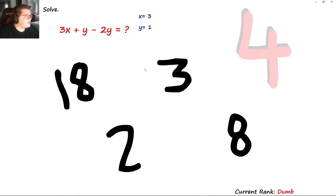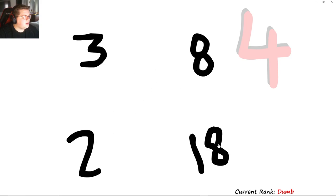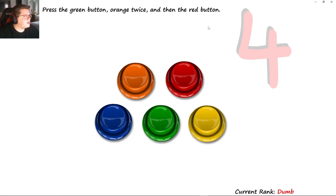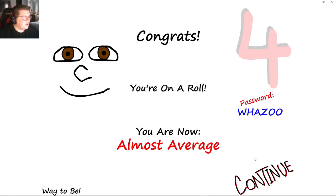Solve — x is three, so that's nine. Plus one is ten, minus two, that's eight. Press 8, 3, 18, 2. Solve again: that's five, ten, fourteen. Press green, orange, red — green, orange, red. You are now almost average. So this is our next password — I'm going to save that one.